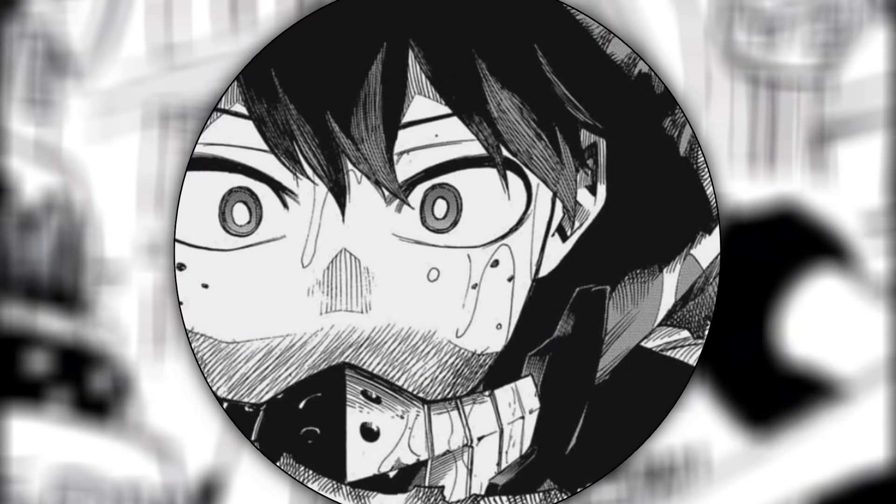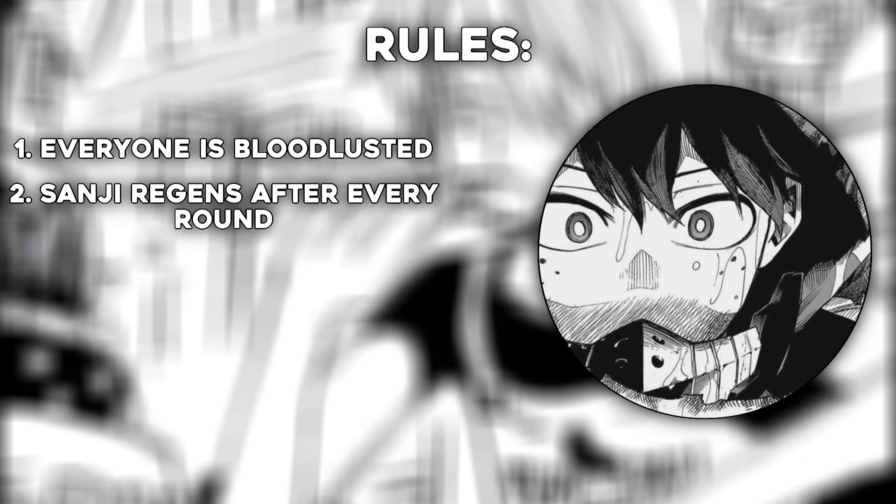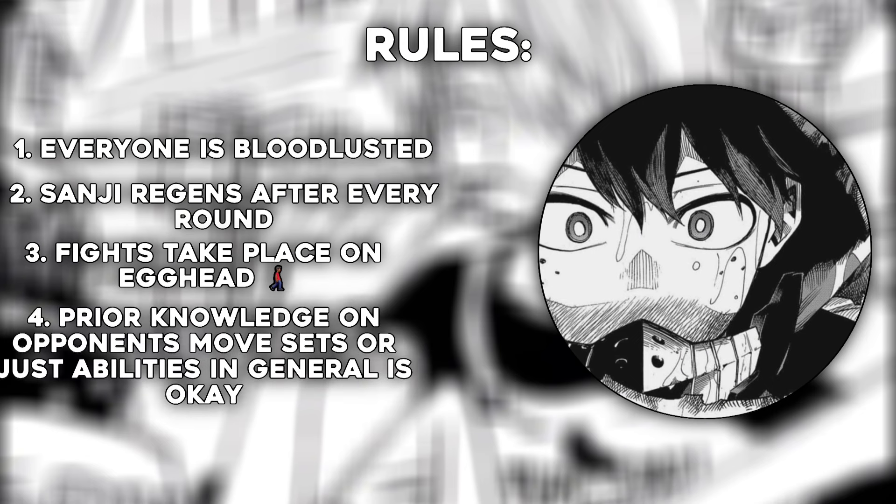The rules of this gauntlet are simple: everybody's bloodlusted, Sanji gets to regen at the end of every round, and the fights take place on Egghead. If either opponent has prior knowledge of the other, they'll be able to use it in the fight.